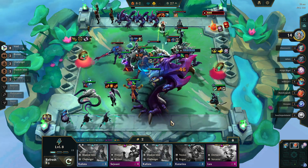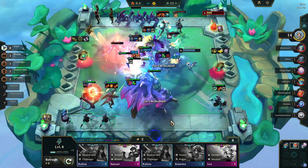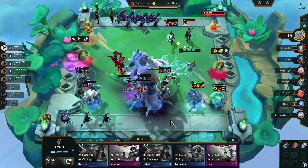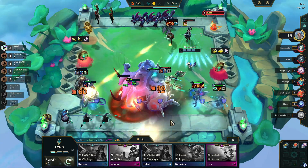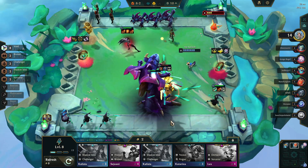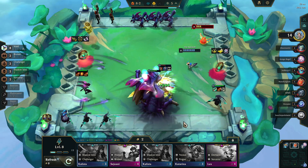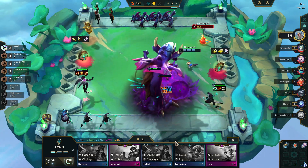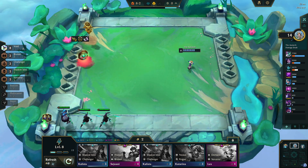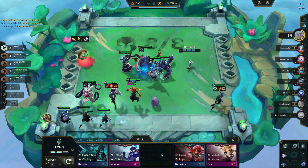One quick tip on Void: because they've nerfed Baron so many times, you can now put Baron into the backline and he can potentially be more effective. It depends on what you're facing and how strong they are at taking down your frontliners, but he will put in a ton of damage from the backline. Placadium Library is where you definitely want to try to go for 8 Void — again, if the game is giving it to you.